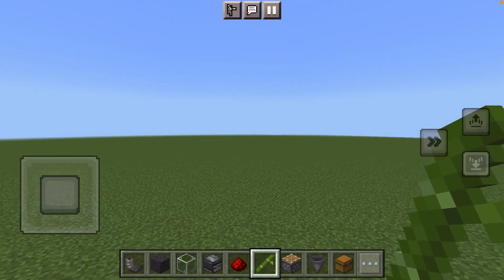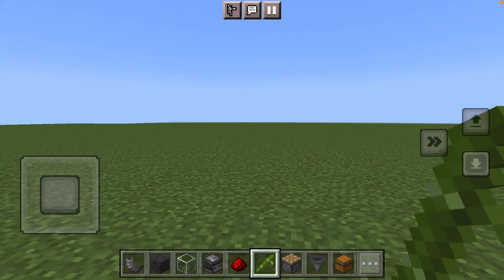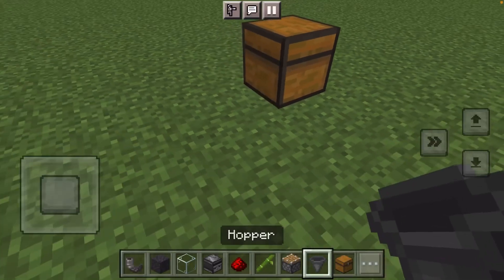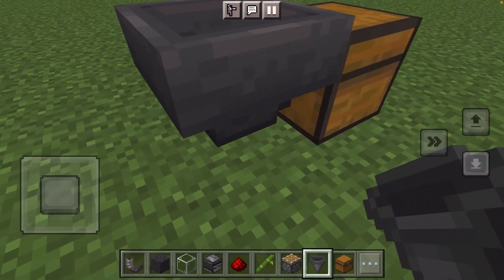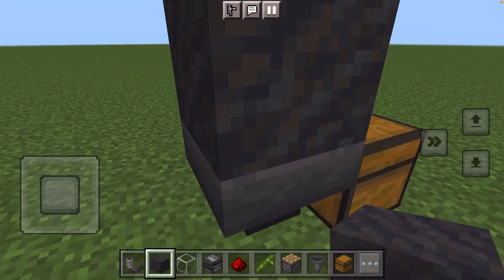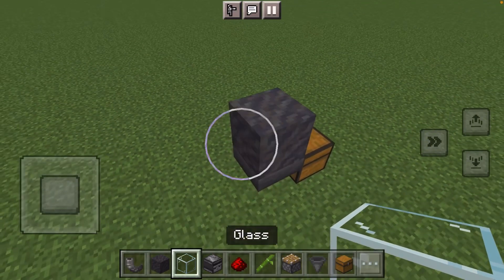Hey, what's up guys, today we're gonna be making a bamboo farm, so let's get started. Place your chest down, then get your hopper right behind that, mud on top. This is for bedrock edition. Place your glass right behind the mud.